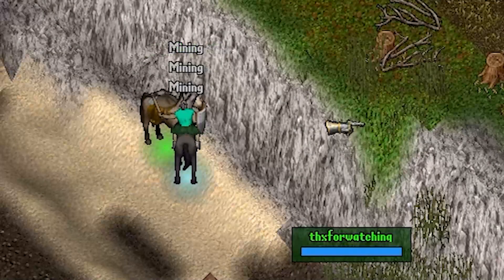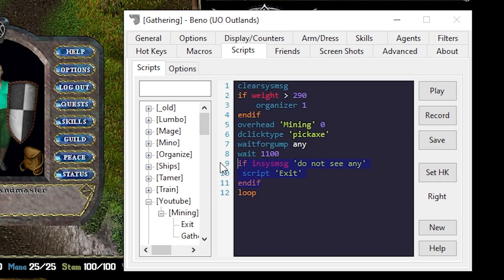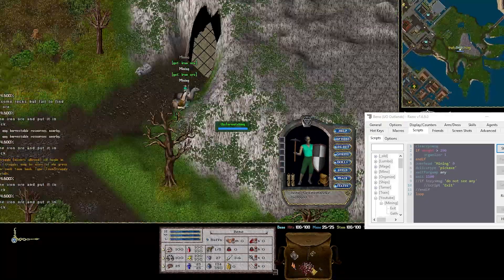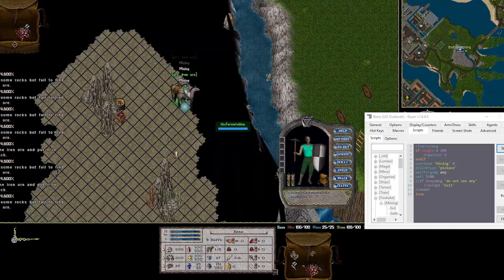After a few minutes I had to ask myself why I keep clicking the start macro — let's just let it run. So what I did is remove the 'if statement for do not see any' and the exit. Honestly it feels like cheating, but oh, the sweet sweet ore. At this point my pack horse got overweight.